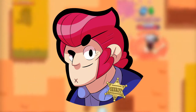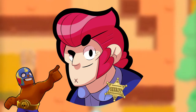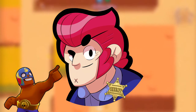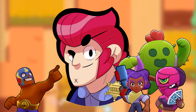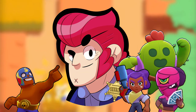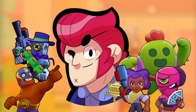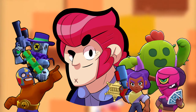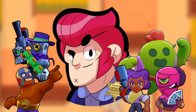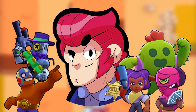What brawlers does Colt work best with? Primo is an excellent brawler to distract enemies and act as a tank so Colt can shoot from far away. Tara, Spike, and Shelly are all great partners because of their ability to slow enemies down and bring them together for Colt to shoot more easily. Rico probably pairs up the best with Colt — his ability to bounce shots around corners either forces opponents into the open for Colt to attack, or gets them hit by Rico's shots.